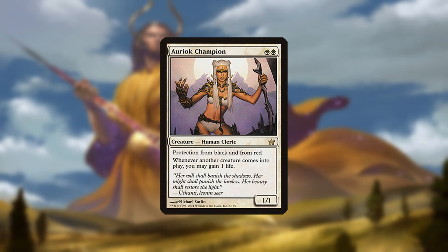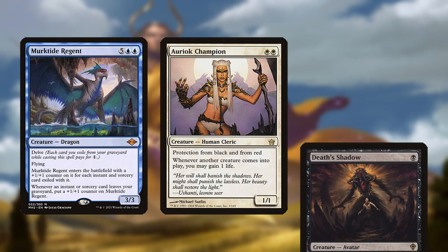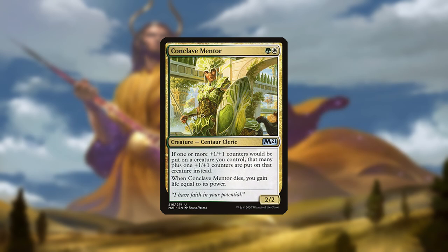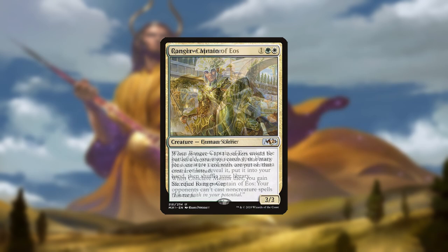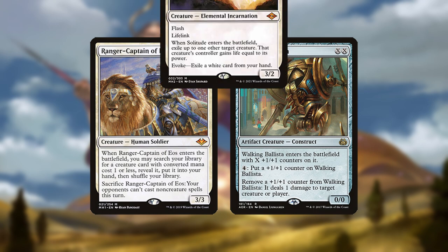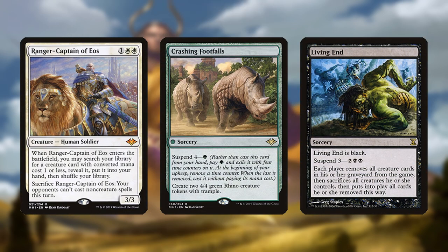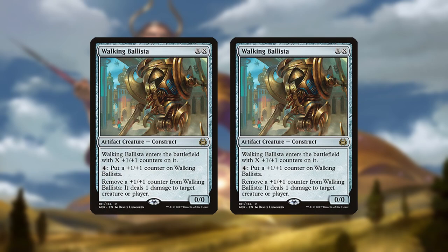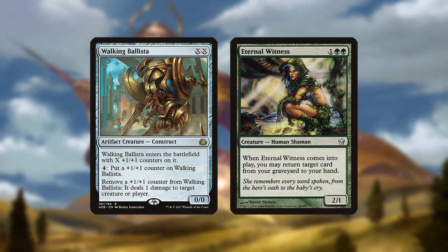Oriok Champion gains life upon creatures entering and can thus enable the combo with less mana or provide a buffer against removal. It's also a thorn in the side of decks like Murktide and Death's Shadow since its color protections make it hard for them to deal with. Conclave Mentor performs a similar combo enabling function. Ranger Captain has a number of roles — it finds Ballista and can protect the combo against non-creature removal, although it notably doesn't stop things like Solitude. It's also a counter to the Cascade decks.